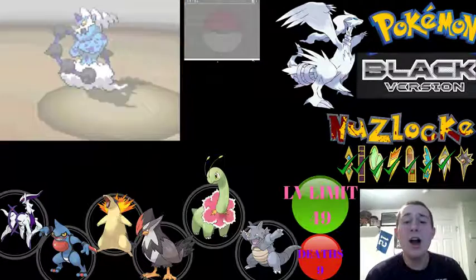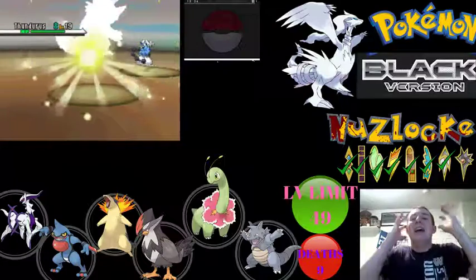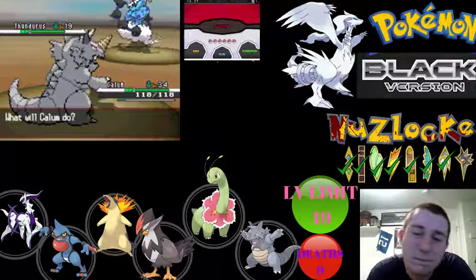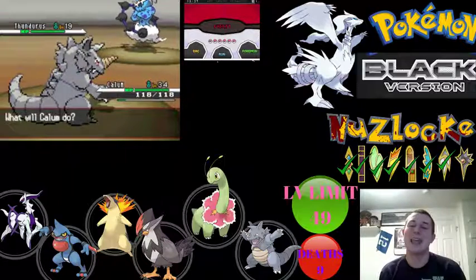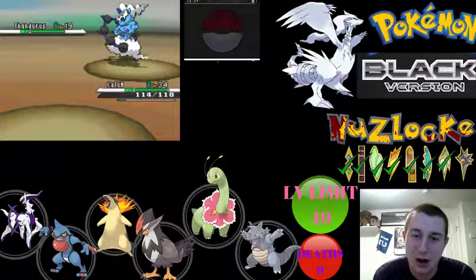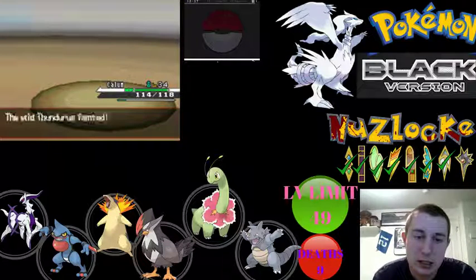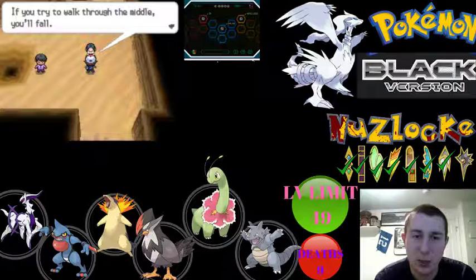We had an encounter here — we could have caught it but we already had one at this point. It's not a roaming legendary so I can't keep it. Using retaliate — that's doing nothing. How much experience will this give? It's level 19... 503. Not really enough to care about. There are two things I've learned about quicksand: if you walk through the middle you fall, if you run through it you fall.